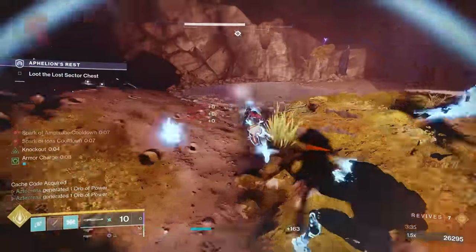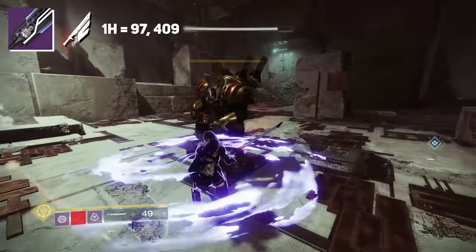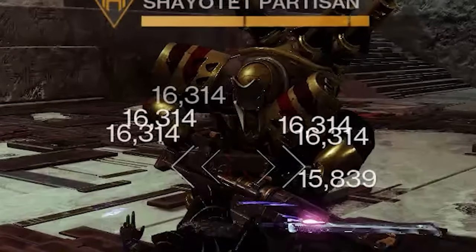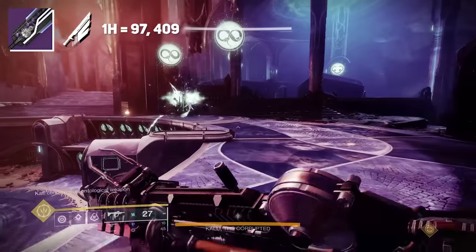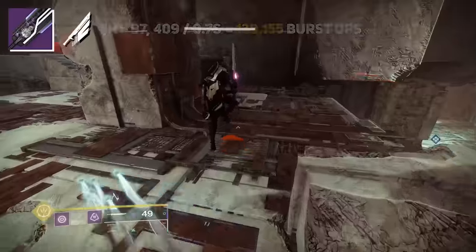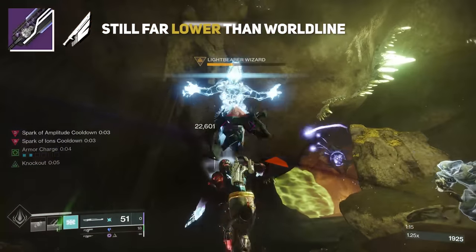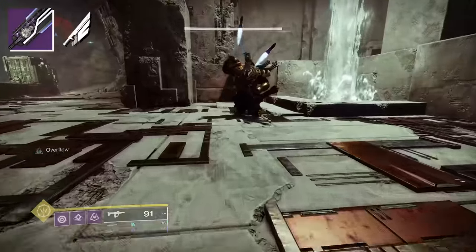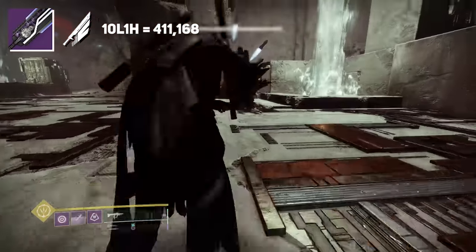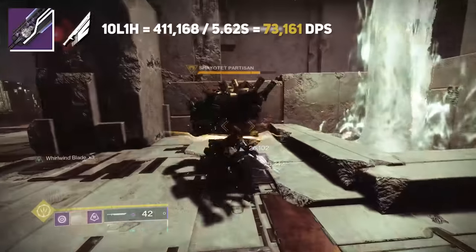This trend continues when looking at Vortex Frames like Fallen Guillotine. With Jagged Edge, Impact Masterwork, a Spec Mod, and Ruin Blade, Fallen Guillotine's heavy attack deals 97,409 damage at base — with the first tick dealing 15,839 and another five ticks dealing 16,314 due to Ruin Blade being procced on that first tick. The burst damage for just the heavy takes around 0.7 seconds, coming out to around 139,155 damage per second. That's lower than Worldline but actually higher than Lament, which is quite nice for a Legendary Sword. But if you do the full Ruin Blade combo of 10 light attacks and then a heavy, it hits for 411,168 damage but takes 5.62 seconds, bringing its DPS way down to just 73,161.